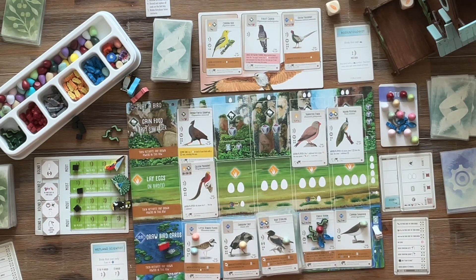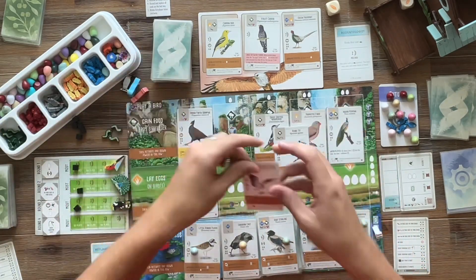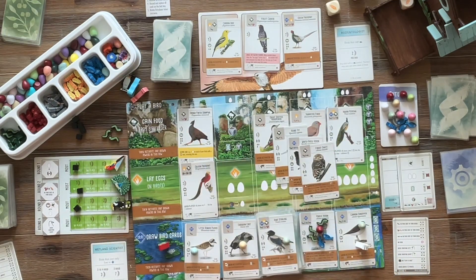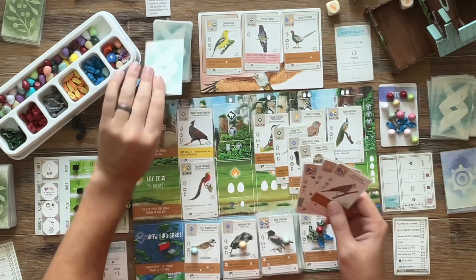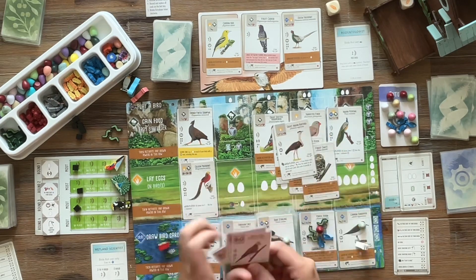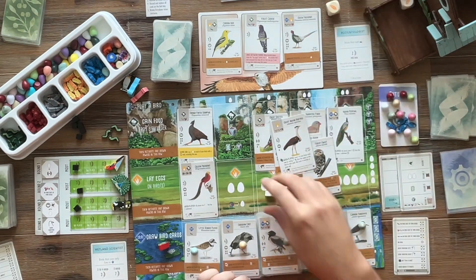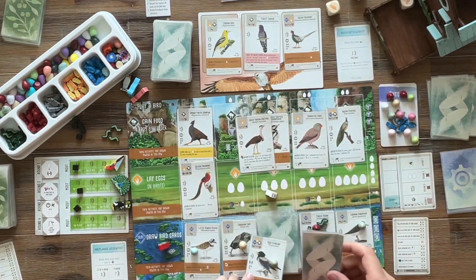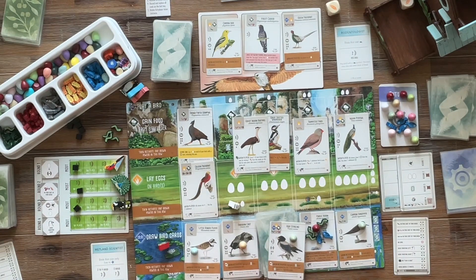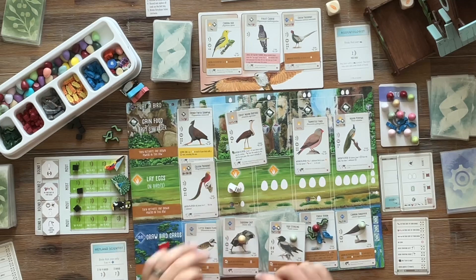We did neglect the Red Avadavat, and that would have been a completely different game where I probably just lay eggs and score more points. I do want to hang on to the Indian Peafowl — it's probably the number one most famous bird in the Asia expansion since it's on the cover, and it's seven points. I draw the Great Indian Bustard, another big bonus bomb, but my food generation just isn't matching up to play it. So I end up tucking or discarding that bird as well.